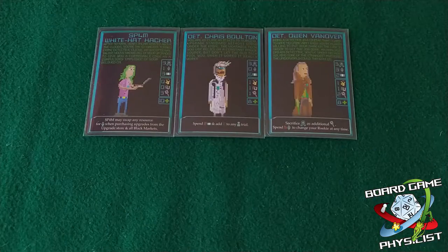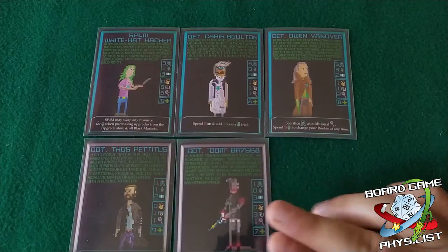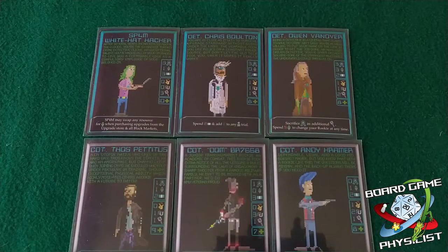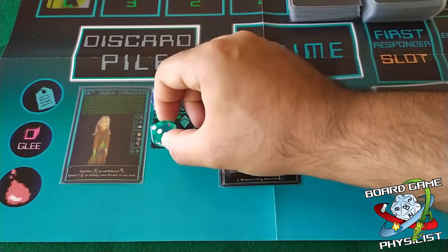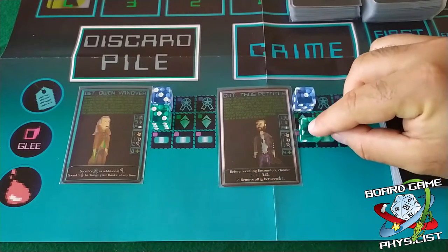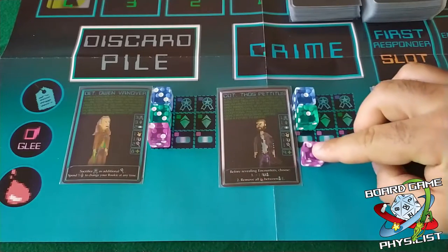We then draw 3 main character cards and 3 rookies and we choose one per type, trying our best to combine their resources and skills. We'll use dice to keep track of the value of the main characters and rookies: Reputation with blue dice, Aether — the money used throughout the game — with green dice, and Ion Charges with purple dice.